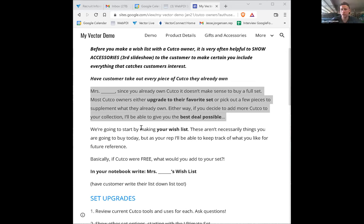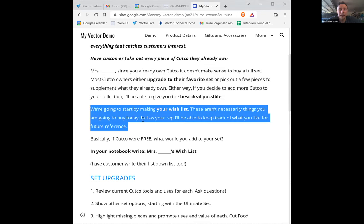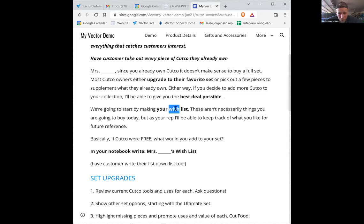I'm just dumping everything I know about selling Cutco to Cutco owners. Most customers either upgrade to their favorite set or pick out a few pieces to supplement what they already own. Either way, if they decide to add more Cutco to their collection, we'll get them the best deal possible. So we start by making a like list — not a wish list. Write down 'like list' and put an 'X' through 'wish list.'